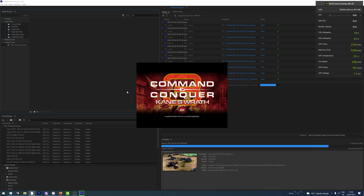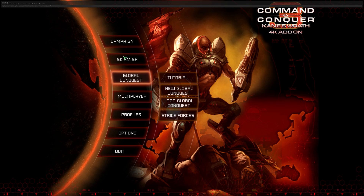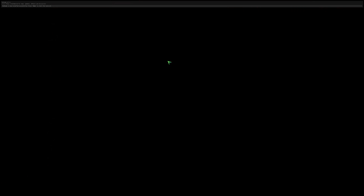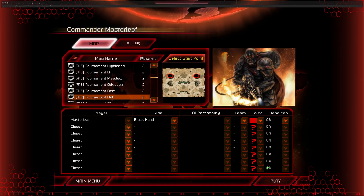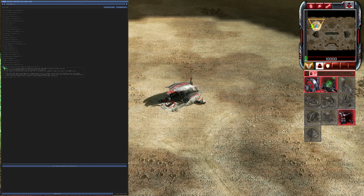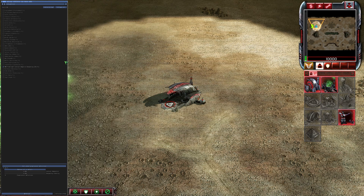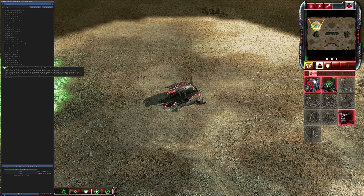Now we have to launch the game and configure the contrast adaptive sharpening. Launch the game and when you're in the main menu you'll notice the ReShade menu already appears — this means the UI is working, which is great. If it doesn't show, repeat the previous steps. Open a skirmish game so we can see the changes in real time. To configure ReShade, hit the Home key on your keyboard. This will bring up the UI. Click 'skip tutorial' if you have that, then scroll down to the effect called AMD FidelityFX Contrast Adaptive Sharpening and click enable.